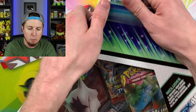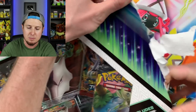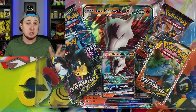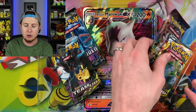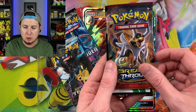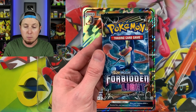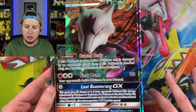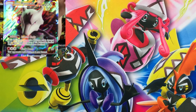Now one of the things I found interesting about this Alolan Marowak box is that it comes out May 4th, the same day as the official release of Unbroken Bonds, and there are actually no Unbroken Bonds booster packs inside of it. There's a great selection of booster packs, but no Unbroken Bonds. We have a Team Up booster pack, a Breakthrough booster pack, an XY booster pack, the code card, another Team Up booster pack, and a Forbidden Light.